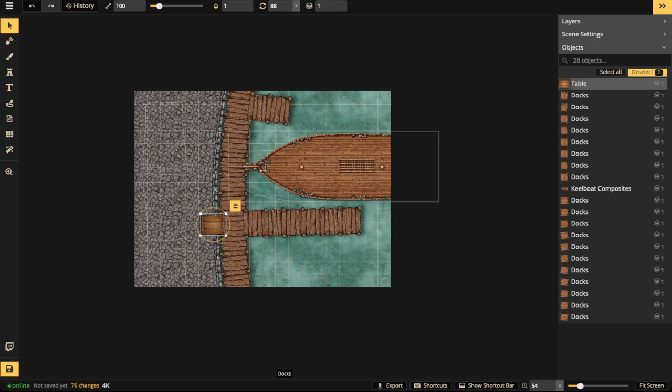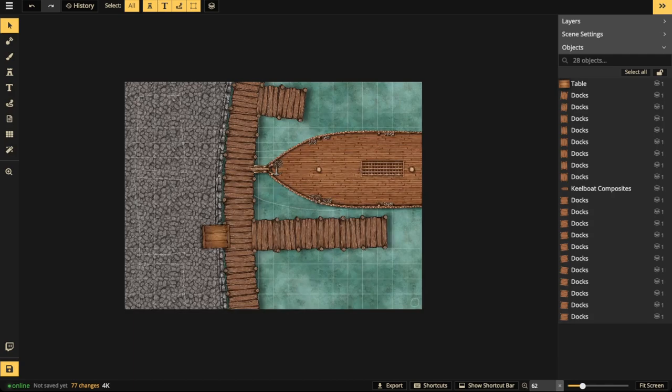So we've got some basic stuff here: we've got the boat, a single dock here, another dock here for maybe smaller boats. Next, let's go ahead and add all the largest objects. We've done a little bit of this side — let's go over to the left where the land is and add in some buildings.